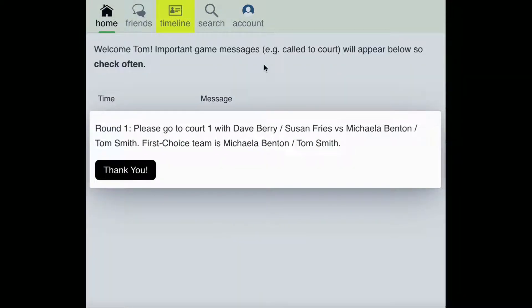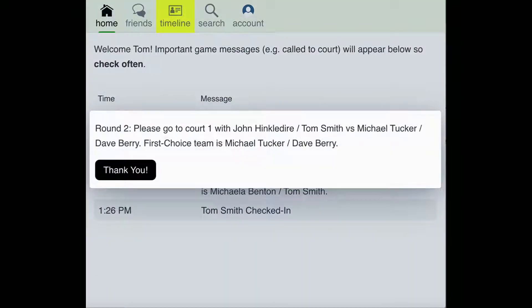Once your club manager has started the first round of Luck of Draw play, you'll receive a notification on the Pickleball Den app. This notification will tell you your court assignment, what players you'll be playing with, and which team has first choice. Since Luck of Draw is a relaxed event, you will not need to enter scores for these rounds. With each new round of play, you'll receive another notification on the Pickleball Den app with your updated court assignment and the players that you'll be playing with.